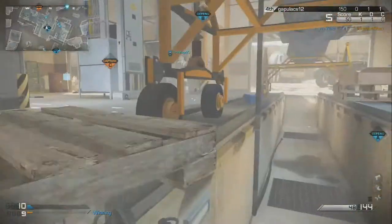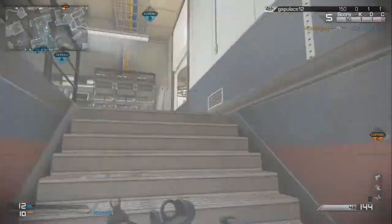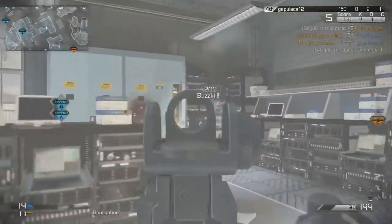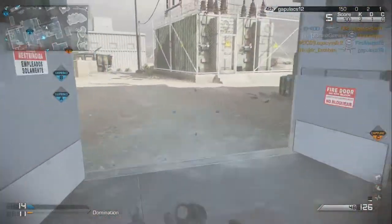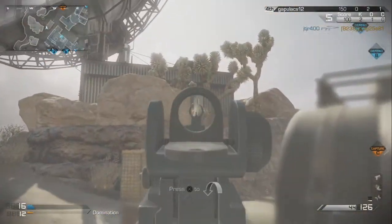What's up guys, it's your boy JBrings Gaming back again bringing another Call of Duty Ghosts chem strike gameplay on the map Overlord. In today's gameplay I'm using the Vector CRB class setup, shown down below on the left for you guys.